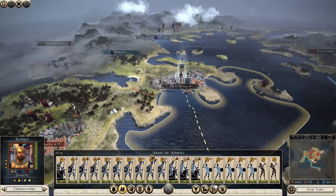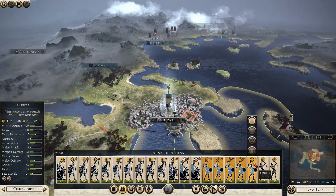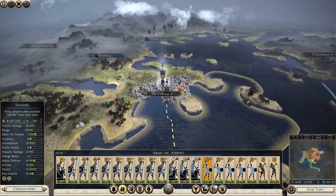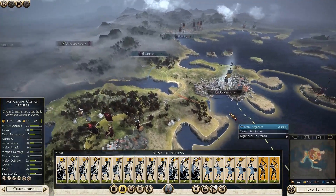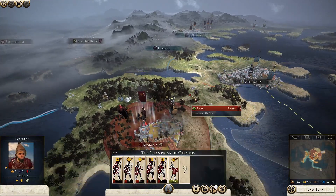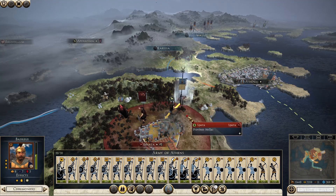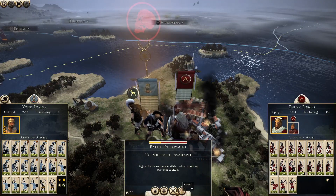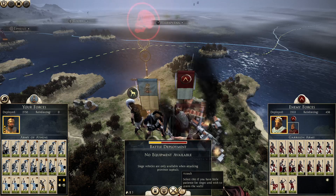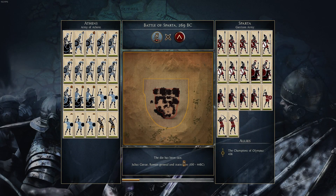Here we go — a full Athenian army: a bunch of pikemen, a bunch of hoplites, cavalry, and a huge missile contingent. Five units of slingers and another unit of Cretan archers recruited. Now what we're going to do is march on the Spartan army — actually, we're moving directly on Sparta itself. They have a bunch of pikemen and some cavalry as well, so it requires some care. I have faith in the archers and the experience of this army.